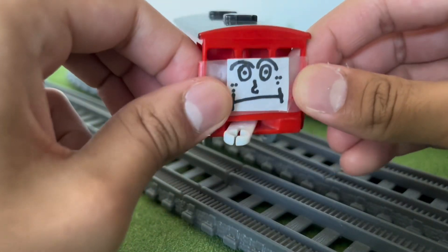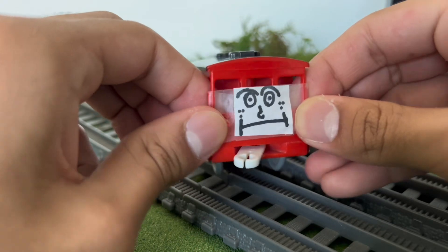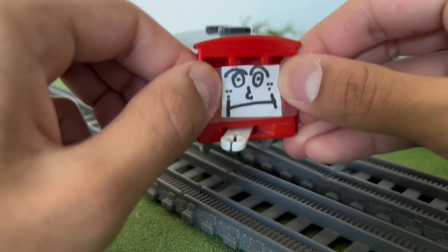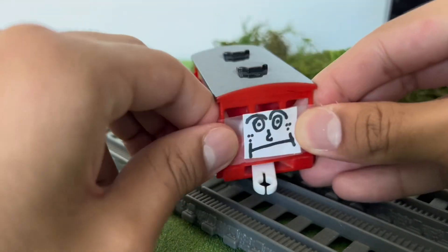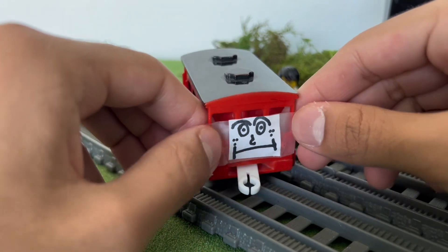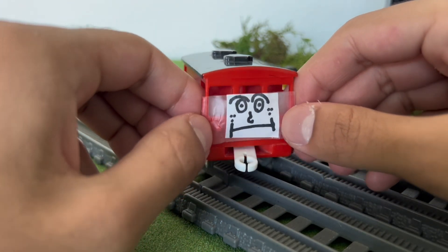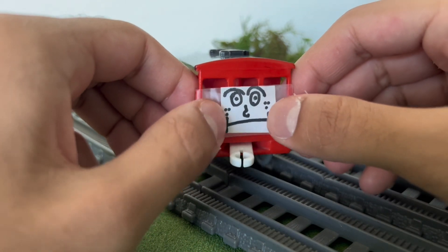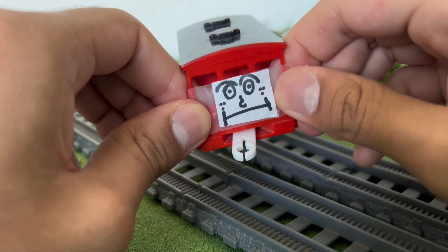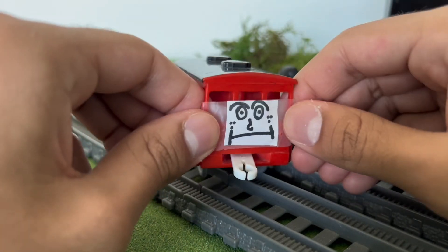Funny enough, this is not his original face. His original face got destroyed when I accidentally drowned him — I was playing with him, he was in a runaway and then he fell into a pond, which was just my sink filled with water, and his face completely got ruined. So I had to give him a new face, and his original face did not have freckles. Now he has freckles. He's the first and only original character I have so far that has freckles.